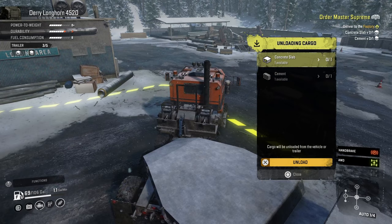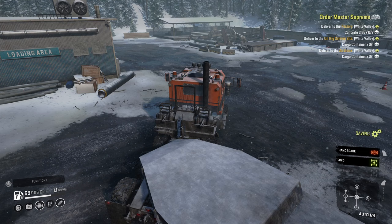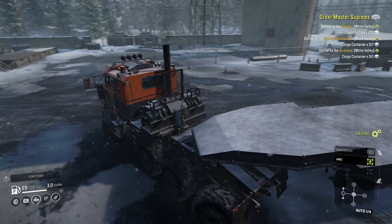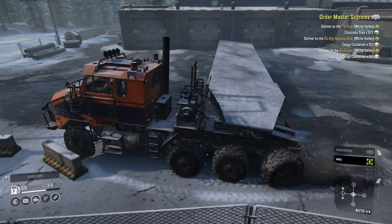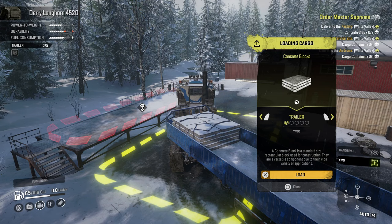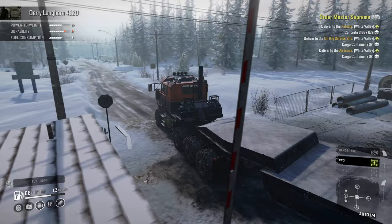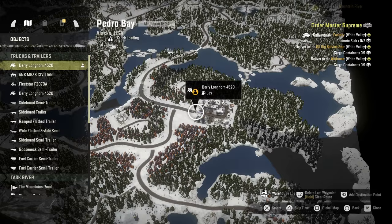Stage two is done. We now need concrete slabs and two cargo containers — is that what I just dropped off? That's a little annoying. Oh wow, I didn't damage myself, that's amazing. Let's double check — yep, concrete blocks, which is not what we need. So we can actually leave this truck here for now. Where's the closest trailer store? Oh, it's not too far away — we can make it.